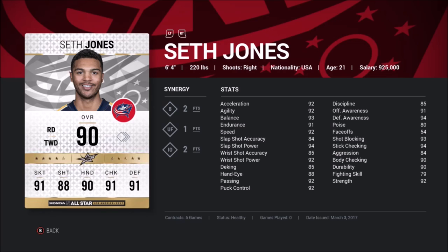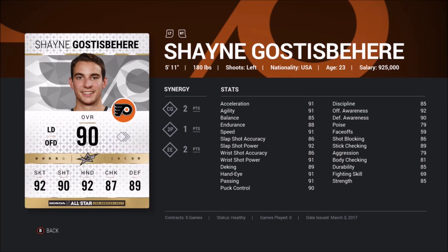Seth Jones is one of my favorite quick-sell defenders. I like that he's got 92 skating and he's pretty big — that's a really good combo for a defenseman. The synergies are a bit lacking though: Unstoppable Force and Bomber give him more power in his shot, which is already pretty good, and Movable Object increases his balance, which he doesn't really need at 93. Good card, but synergies don't really help him.